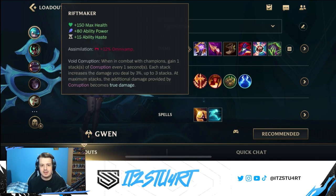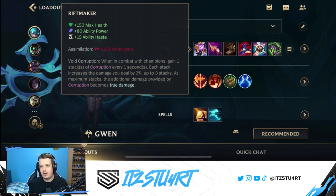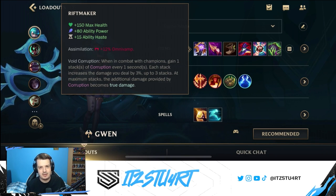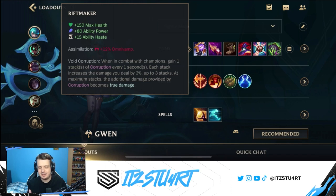The base stats work really well with Gwen — it gives her a little bit of maximum health so she can be a frontline bruiser, but also a lot of ability power and ability haste. The passive gives Gwen omnivamp, which means she gets healing from both her magic damage and her true damage. A big thing about Riftmaker is the Void Corruption passive: when in combat with champions, you gain a stack of corruption every second, each stack increasing damage dealt by 3%, stacking up to 6 times. At maximum stacks, the additional damage becomes true damage, so you're getting true damage and extra healing from both your abilities and the Riftmaker item.